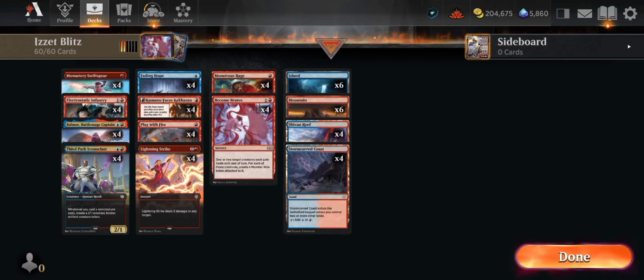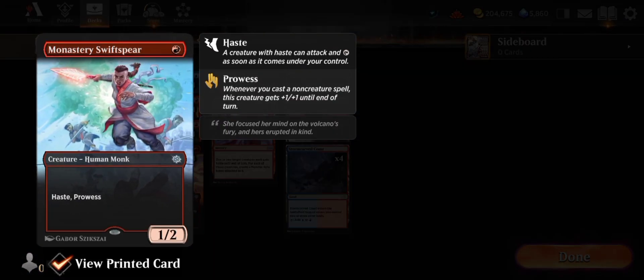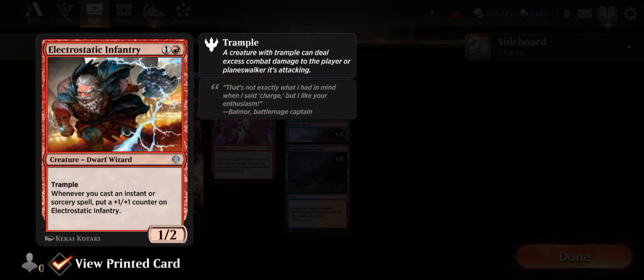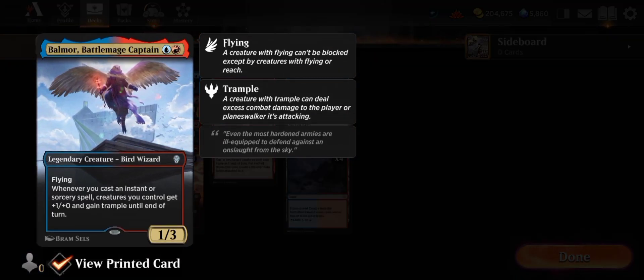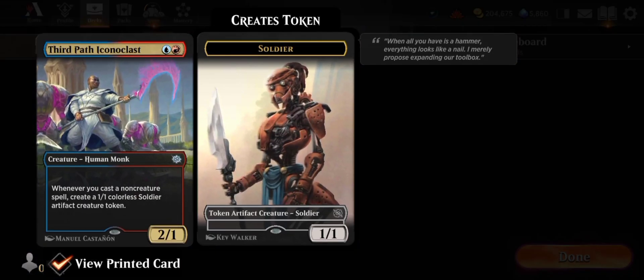On the first column, you will see the creatures that are Spellslinger Adept. So the first column is all about the creatures that become stronger through Spell Slinging — that's the term in Magic.